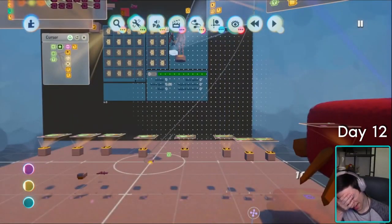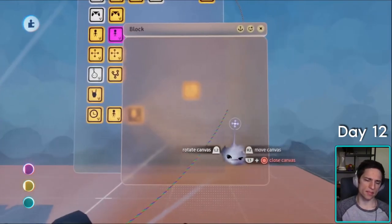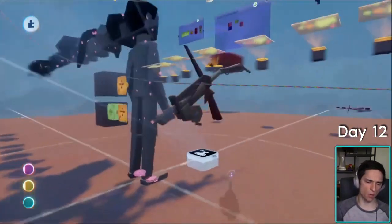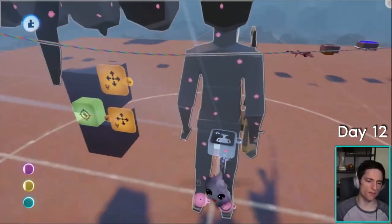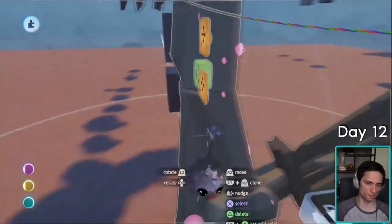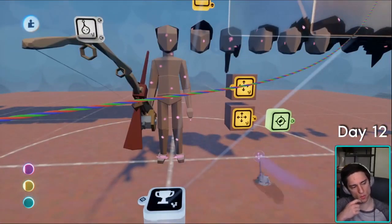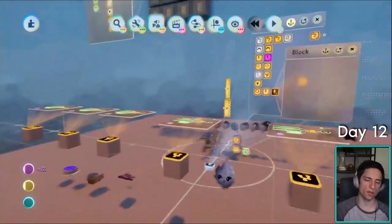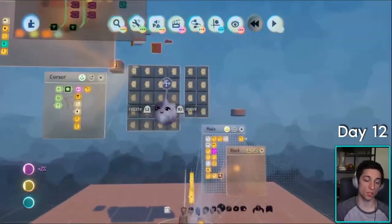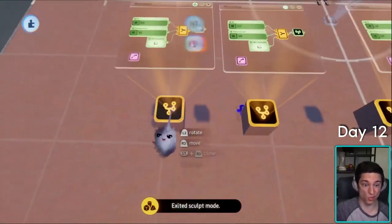Blocking. I want you to always be able to block as long as you're not in an attack. It's going to be a little bit complicated because the block animation depends on what you have equipped. If you have a shield equipped in your left hand, you'll hold it up to block. Let's add the shield because the shield is finished. Let's see if it works — it should just work.